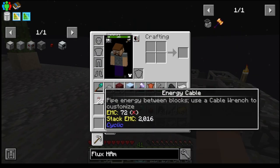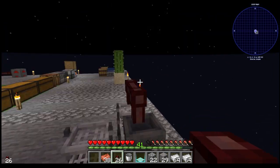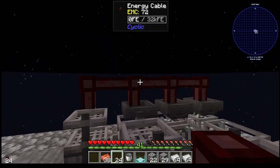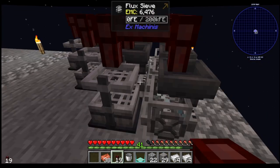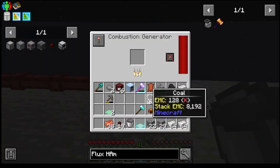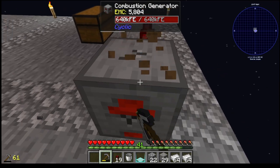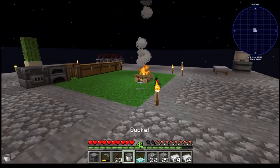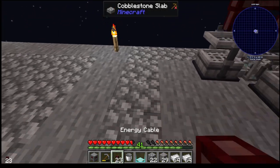Set this up like this. Now I'm going to put energy cables all along the top here. We'll take this combustion generator that we've had over here. I figured out the issue with the one generator — it was the wrong level of pickaxe we picked it up with.